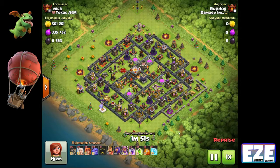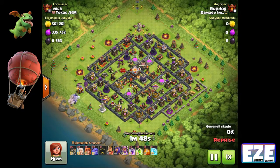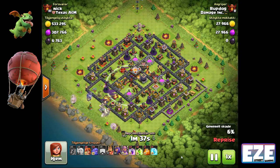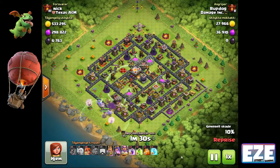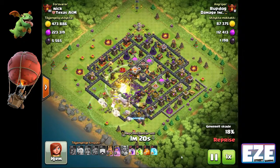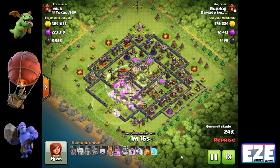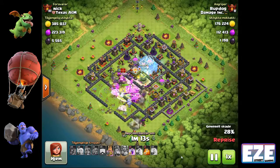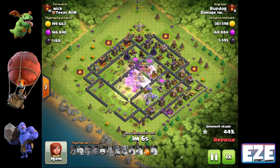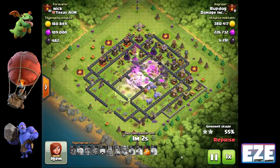This next one is by Root Dog — a town hall 11 attack. I'd call this the max bowler attack, though there are lots of names for it. It's basically bowlers, valkyries, and heroes. He clears out all the trash buildings on the bottom left side of the base and pushes all troops into the core. He uses the warden ability perfectly — every troop in the attack is invincible for a period, and they all enter the core simultaneously.